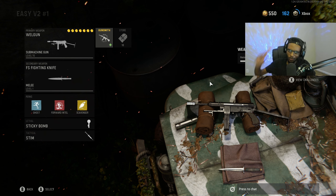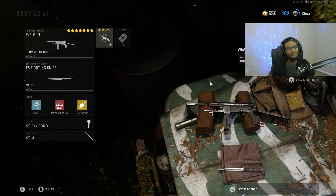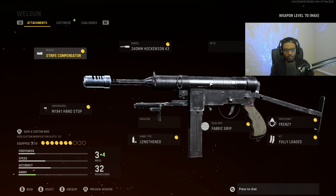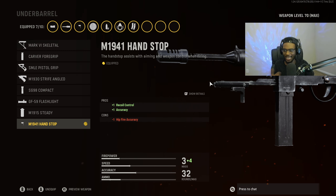Welcome back to the channel, everyone. In this video, I'm going to be showing you guys how you can unlock the Grease Gun here in Call of Duty Vanguard. This weapon was a fan favorite in World War II. It packed a serious punch, and with this conversion, I was able to drop a very easy V2 rocket, and I think you guys will be able to as well. A like on this video is going to be 400 likes. If you guys enjoy the content, subscribe and turn on post notifications. Let's get into the conversion.